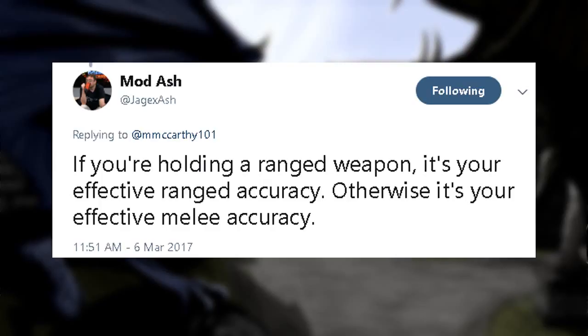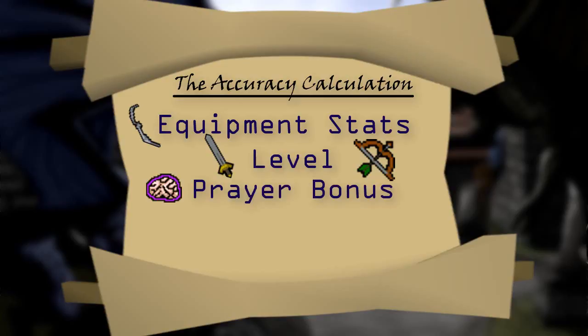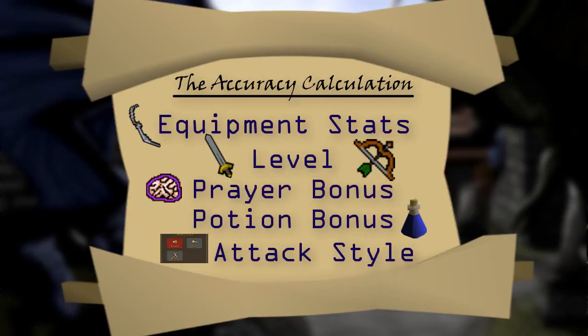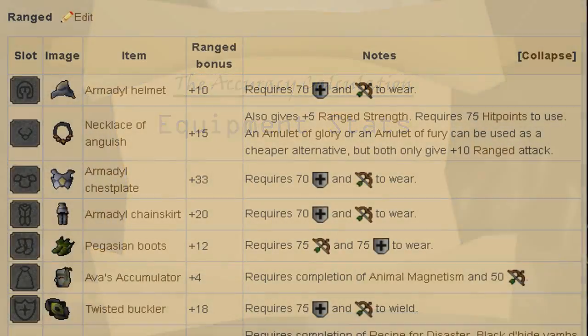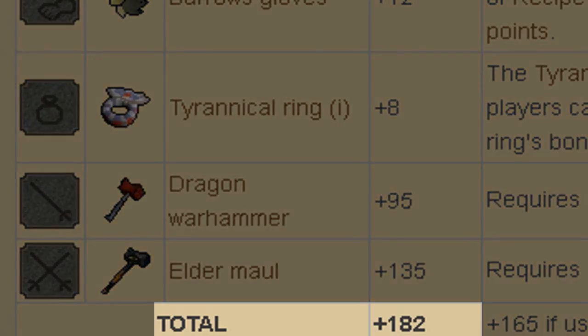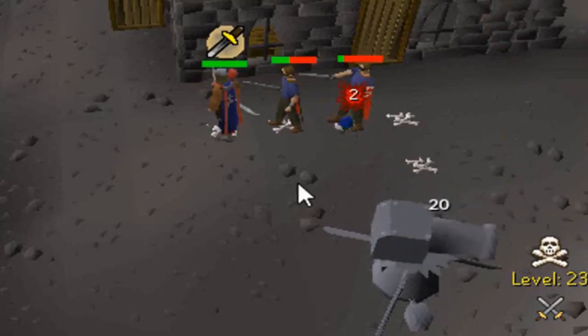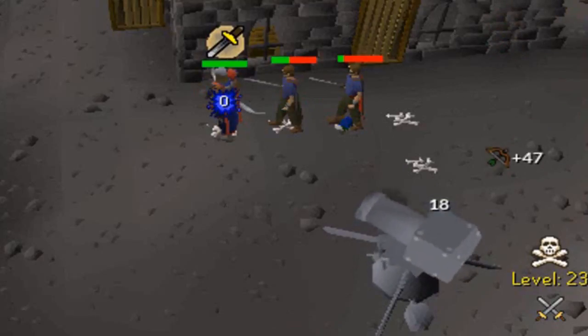If you are wielding a melee weapon, the accuracy will be based on your effective melee accuracy. If you are wielding a ranged weapon, the accuracy will be based on your effective ranged accuracy. Your effective accuracy is based on your equipment stats, level in that stat, prayer bonus, potion bonus, and attack style in your combat interface. As you can achieve a maximum equipment stat bonus of 239 in ranged versus only 182 in melee, ranged is the equipment meta if you're just using your cannon to attack. In most situations though, such as Slayer, it's melee, as you already get a great deal of ranged XP from cannoning.